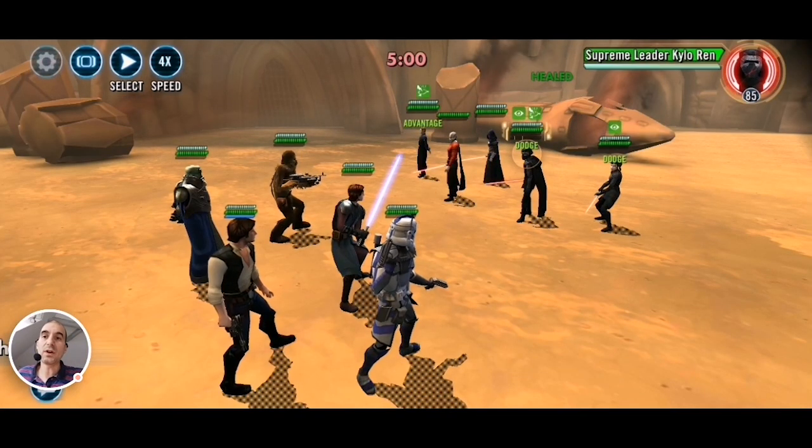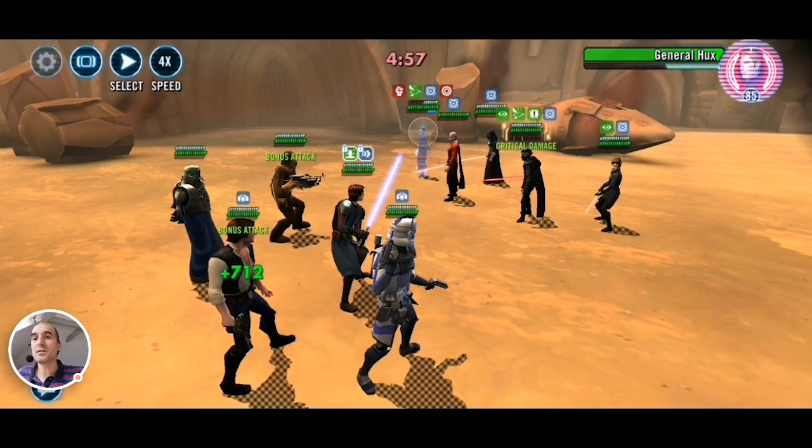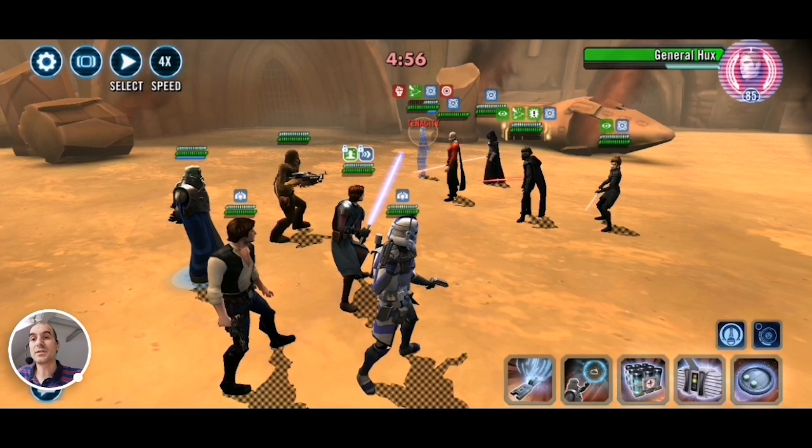Alright, time for battle. To start off I like to go after Hux, because he will be feeding turn meter to Kylo, calling him to assist, and resetting his cooldown. So you really want to slow down Kylo if you can. One thing to note: because this is not a full First Order team, your guys — namely Han and Fives — will be able to get bonus turn meter from their abilities, which is pretty good.